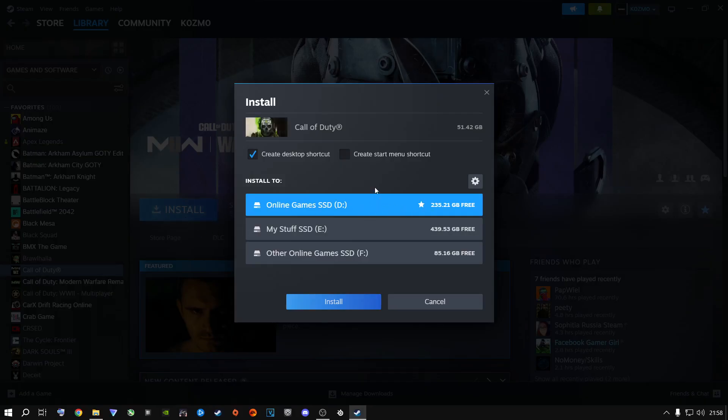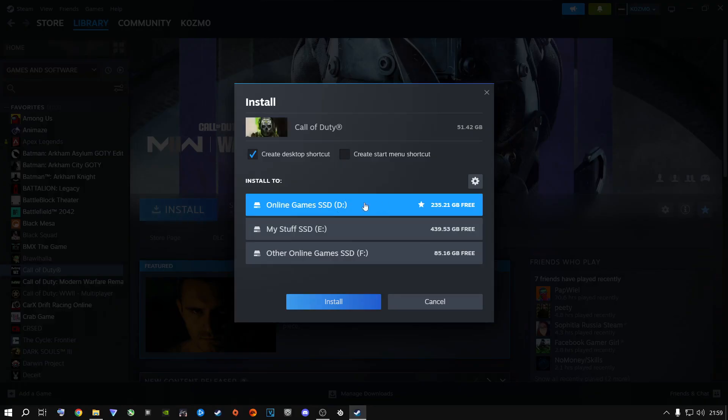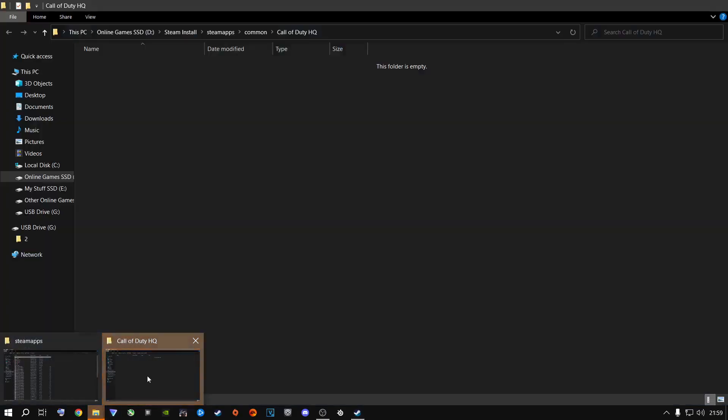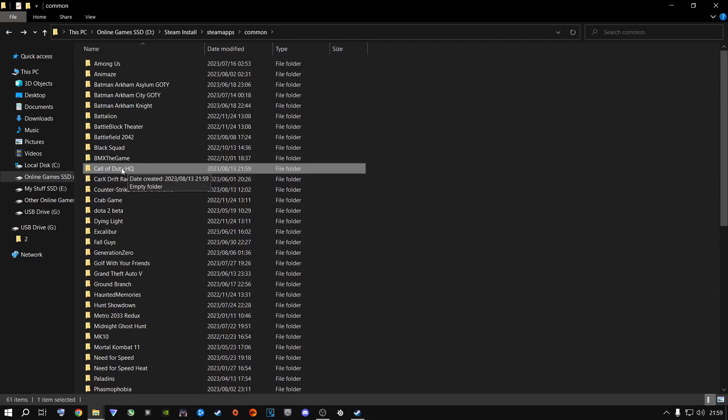Click Install and select the drive where this game is installed. Click Install and once it starts downloading, click Pause. Then right-click the game, go to Manage, then Browse Local Files. Go into your Common folder — you'll now have an empty Call of Duty HQ folder that Steam is trying to install to. Now go back to the folder you moved earlier, open it up, select everything inside with Ctrl+A, right-click and Cut. Go back to Common, open the empty Call of Duty HQ folder, and paste everything inside.